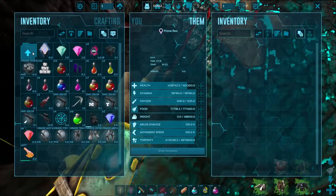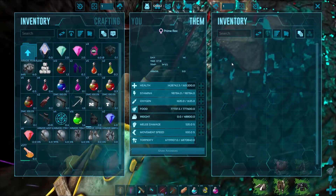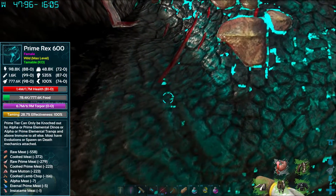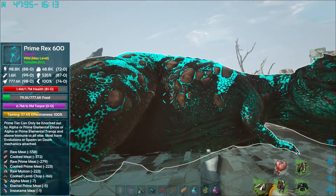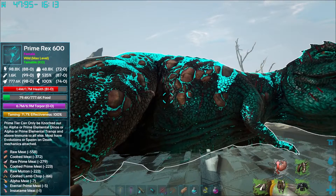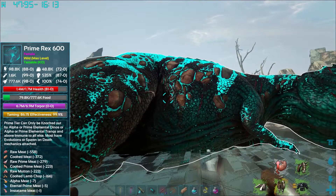Let's get some food on this guy. Of course I didn't bring the good stuff, but I've got the second best stuff, so it'll tame him up pretty quick. He's a 600, perfect tame hopefully, shouldn't drop any effectiveness, should come out to 899. We just got to find one more of these and I'm going to start breeding these guys.